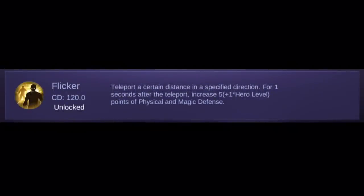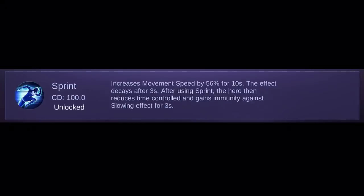One of the best spells to use on Granger is Flicker. You can use it to escape danger, even death. I use Flicker a lot for marksman heroes, since marksman heroes must always keep their distance. You can also consider Sprint, which can really help you run from danger or chase enemies.